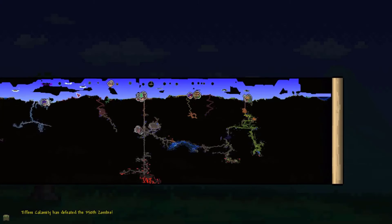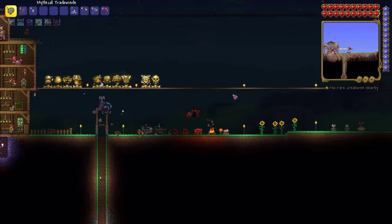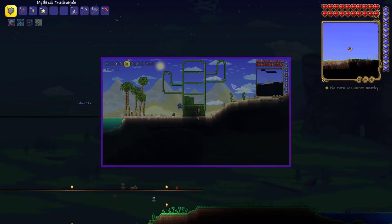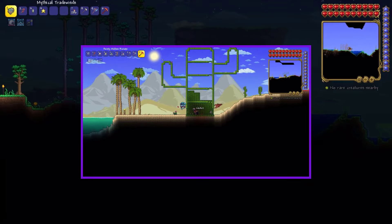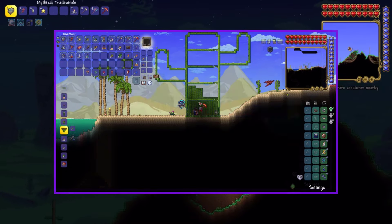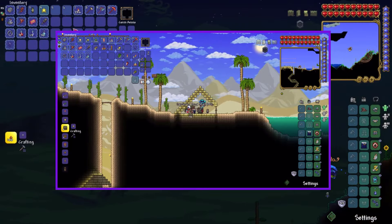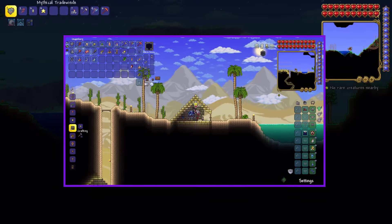I don't think I've showed it off yet, but I built the Desert House off-camera, which I have a clip of that I'll probably show as a little snippet on the screen right now while I'm heading towards the Abyss, which I think is on the left side here.